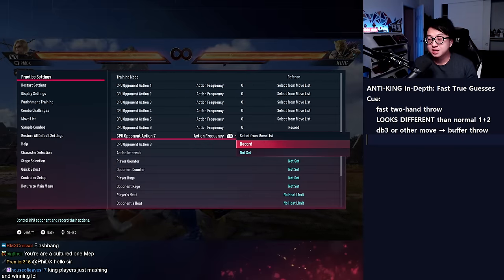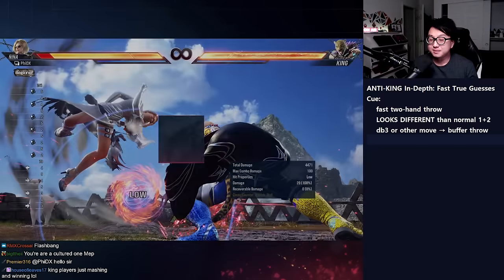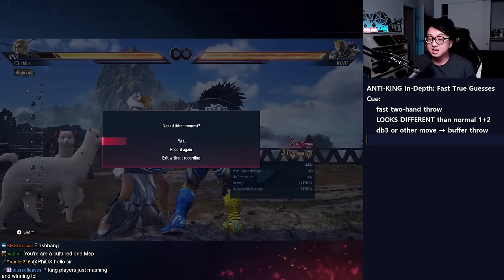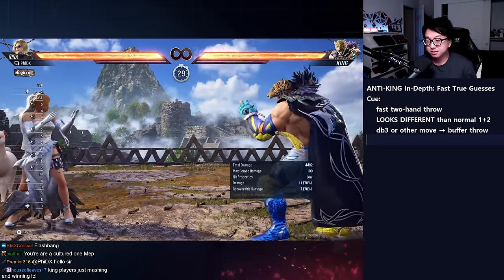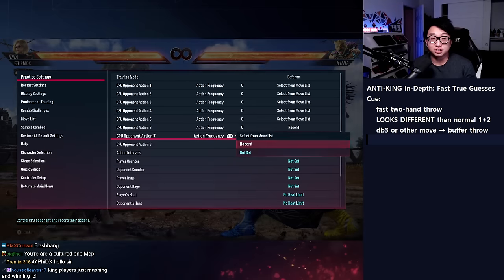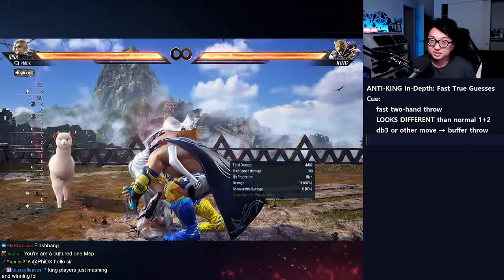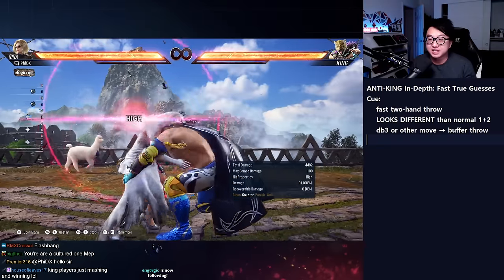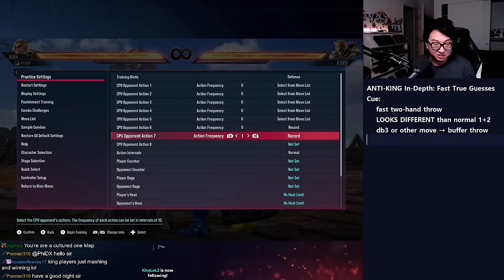Down-back 3 is a common choice King players love. They might do down-back 3 into giant swing, and then if you break the giant swing they'll do it again — a double giant swing. The rationale: if you break the first one and run back in, you eat the second one. The animations are identical so you truly cannot react to which break it is — it is a real 50-50.